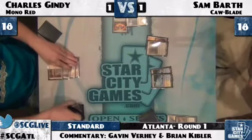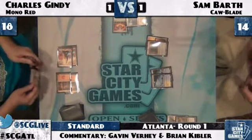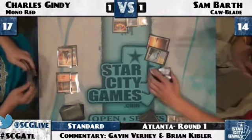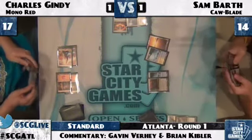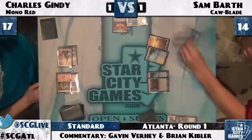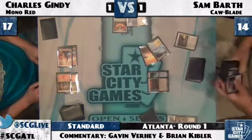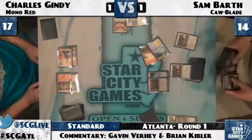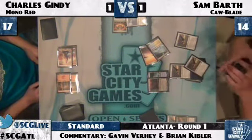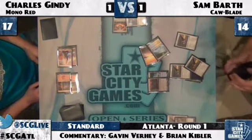Charles' hand as it's left is one Hero, two Incinerate. Sam is pretty stable — he's at 14 life. He has managed to weather the initial onslaught, deal with that Shrine, and he's playing Hawks and pulling ahead. Now, I don't think it's unreasonable for Sam to assume Charles has another Hero — why would Charles keep this hand? There's no Chandra's Phoenix, all he's seen is the Shrine of Burning Rage. A double Hero hand is possible. He had two land in his hand, he missed his third land drop — having heroes and two lands isn't particularly exciting, especially on the play.